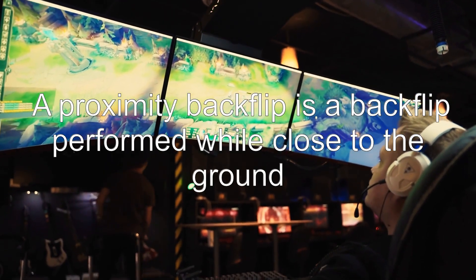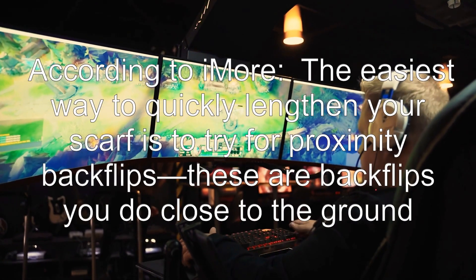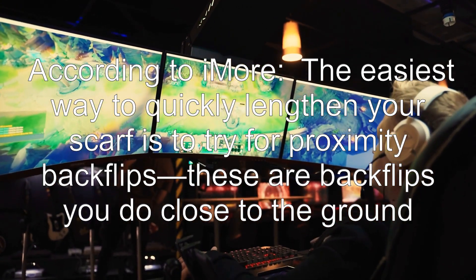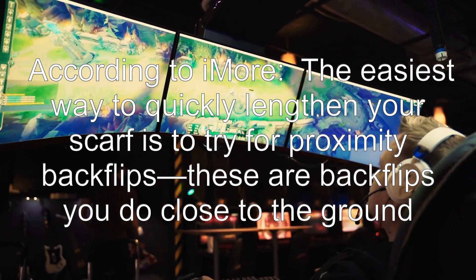A proximity backflip is a backflip performed while close to the ground. According to iMore, the easiest way to quickly lengthen your scarf is to try for proximity backflips — these are backflips you do close to the ground.